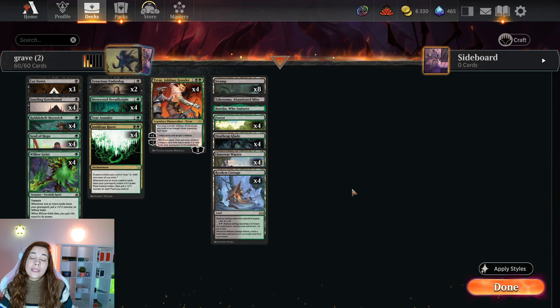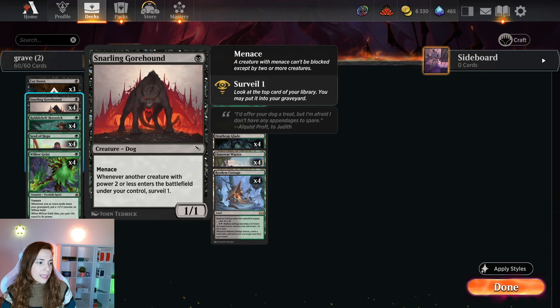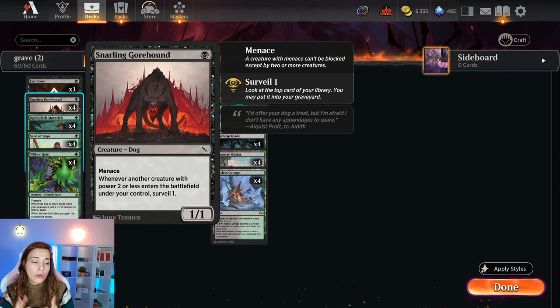We have three Cutdowns, we have four Styling Go Round which is a new card — one mana, one-one. Whenever another creature with power two or less enters the battlefield under your control, you surveil. Surveil is really important because it allows you not only to look at the top cards and kind of choose what you're going to draw next, but also putting cards in your graveyard is really relevant for this deck.